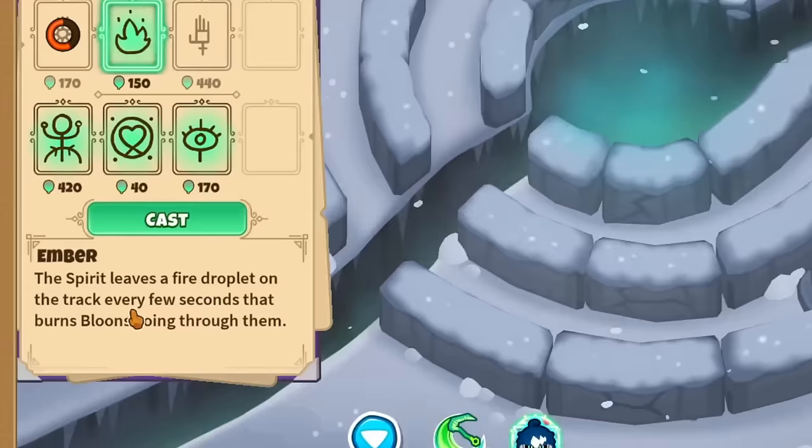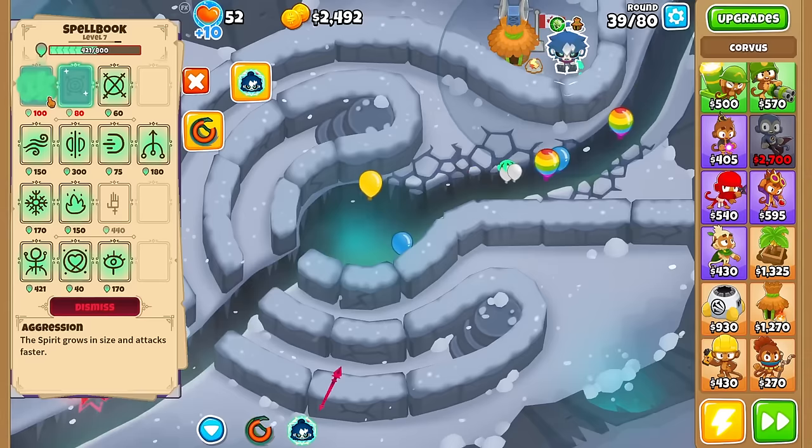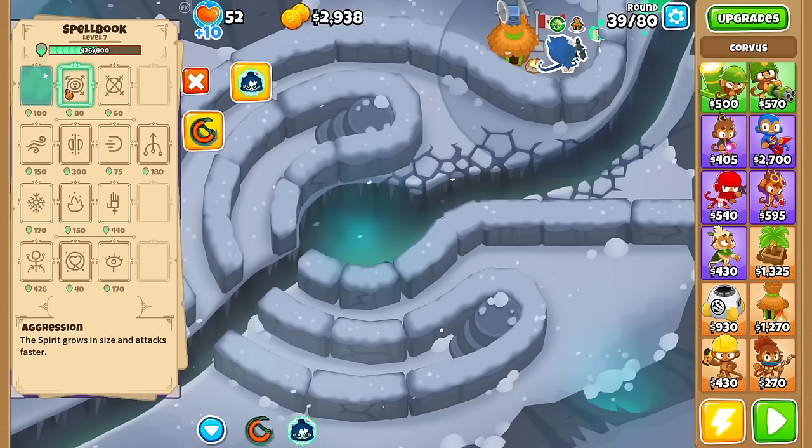Also, when there's ice there's fire — Ember: the spirit leaves a fire droplet on the track every few seconds that burns bloons going through it. Sounds fun. The 10-mana-per-second drain is noticeable, so I'll just use it in bursts even though it costs less mana than Aggression. We have a good 426 going into round 40.